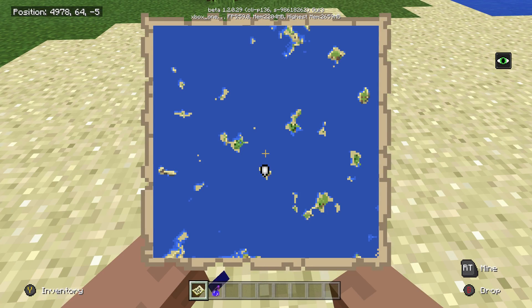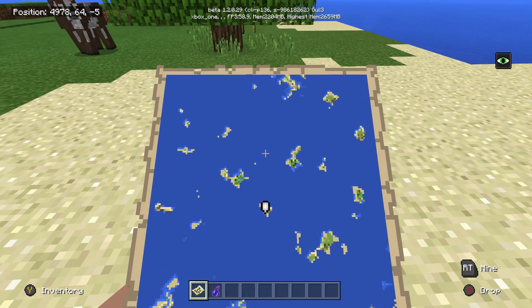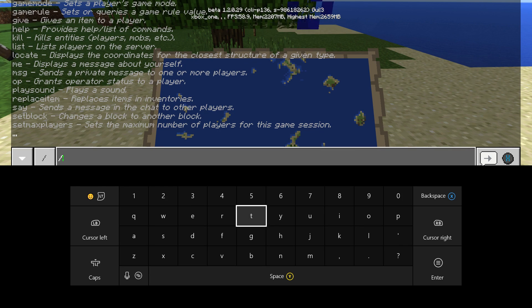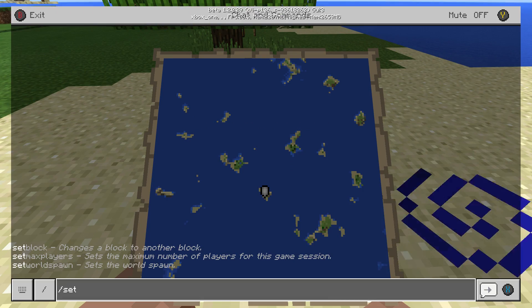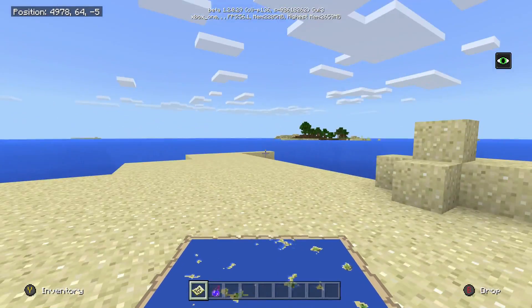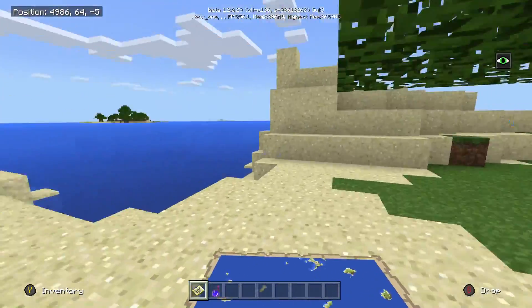This seed is not only one survival island — it has multiple islands. In this version of the game you can do forward slash set max players and set it up to 30, which means you can have 30 players in your game. Counting these islands, there are around 15 different islands, so you could do a 15-island survival island with friends — that would be so much fun.